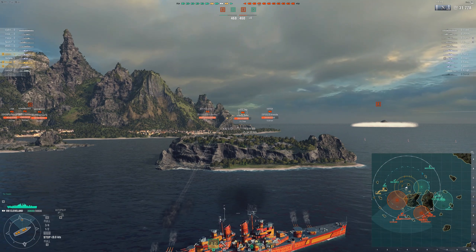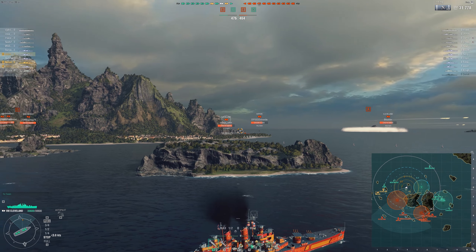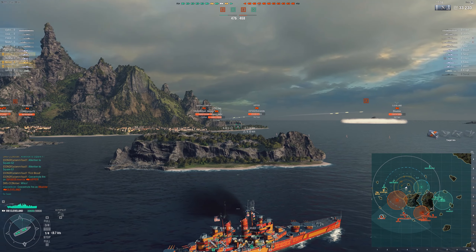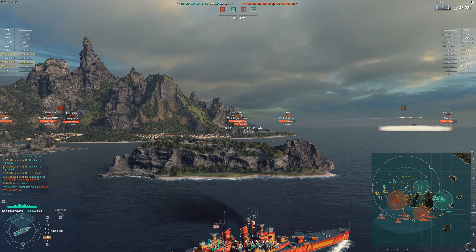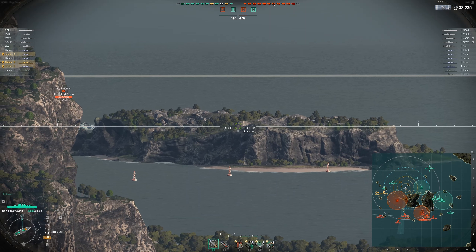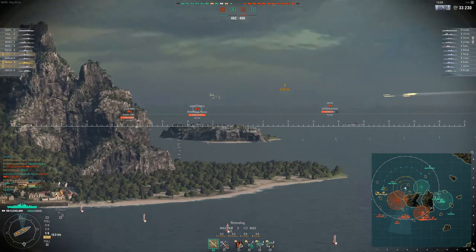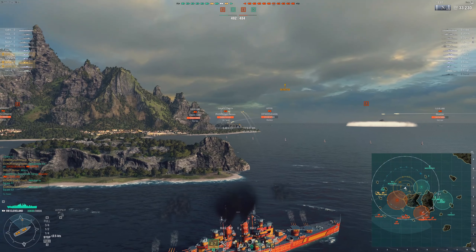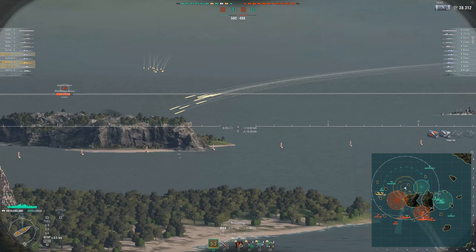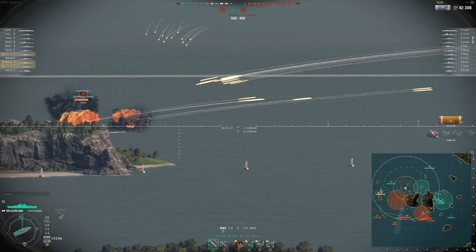My Cleveland is in a typical position, firing over an island where the enemy can't see me. It is very stagnant, but I'm listening to teammates calling out targets and calling out my own. There was an enemy DD that captured a point and I was worried I might not be in range, so I held my radar. A friendly Cleveland used their radar but didn't detect him, and I'm still getting a spider sense that the enemy DD must be nearby.